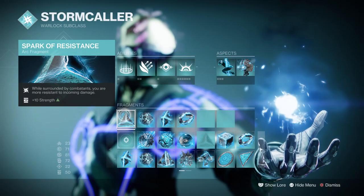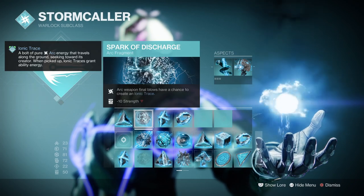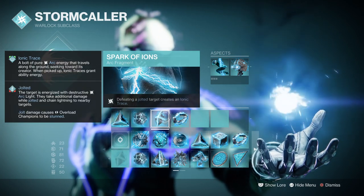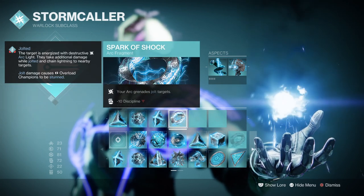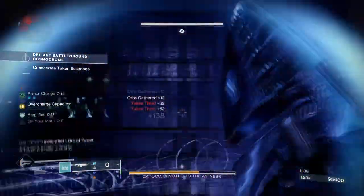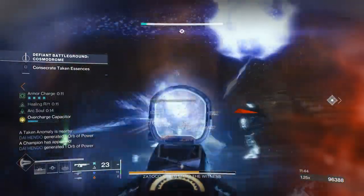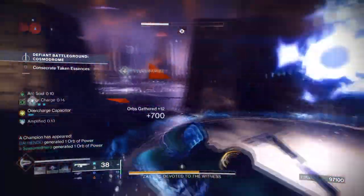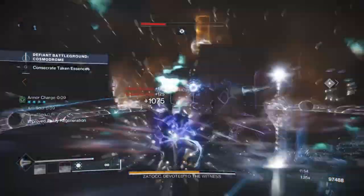For the fragments: Spark of Resistance, where while surrounded you are more resistant to incoming attacks by 40%. Spark of Discharge, where Arc Weapon final blows have a chance to create Ionic Traces. Spark of Ions, where defeating a Jolted target creates Ionic Traces. And Spark of Shock, where your Arc Grenades Jolt targets. Having the option to create Ionic Traces on the fly will help with getting back our abilities faster, while on top of our stats offering multi-current support. You can still easily die in a Rift depending on the damage output.